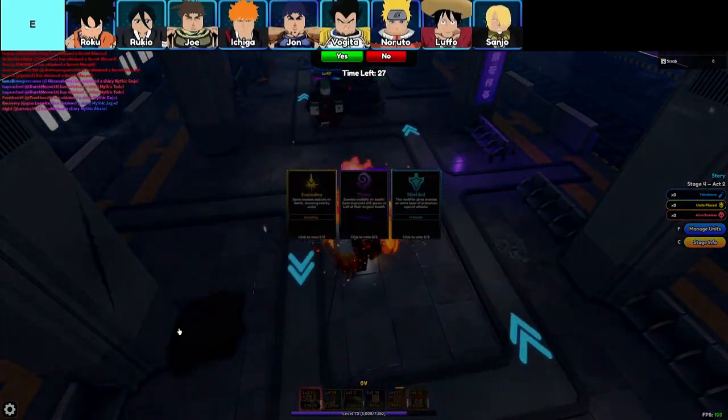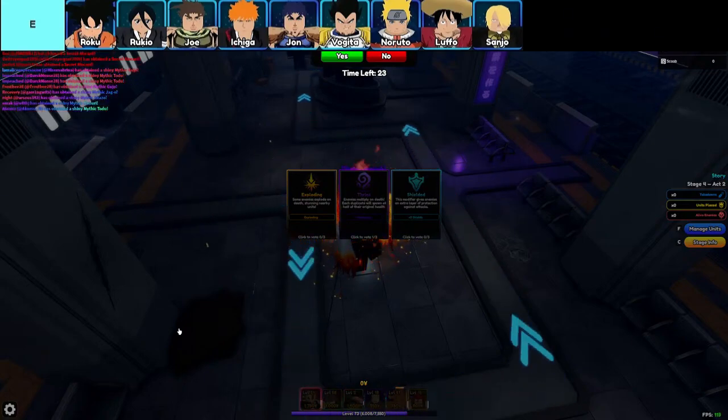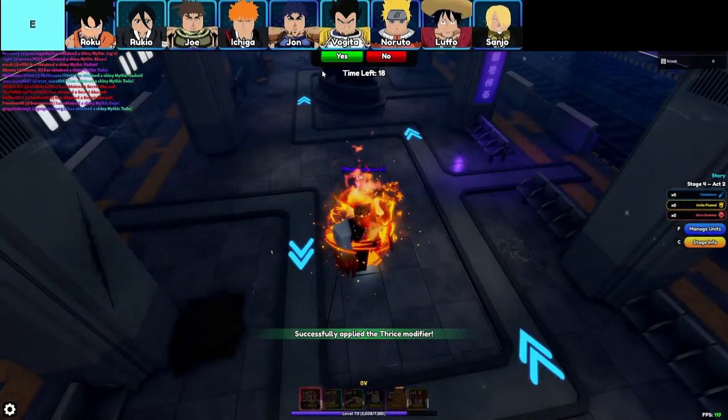The units in this tier are, in order from top left to bottom right: Jinitsu, Roku, Rukio, Joe, Ichiga, Jon, Vegeta, Naruto, Lufo, and Sanjo.